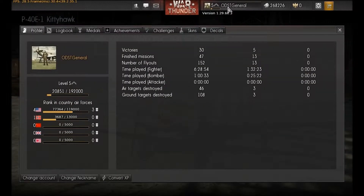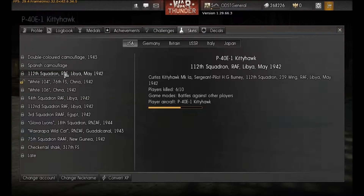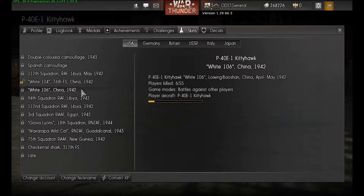There are also two more alternate skins for the Kittyhawk: the first being the 112 Squadron RAF used in Libya in May 1942, which takes 10 kills to get, so I'm about 4 kills away. The other one is the White 106 Kittyhawk, also used in China in 1942, just like the one I currently have unlocked — that one takes 55 kills to get.